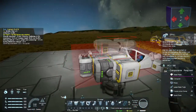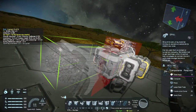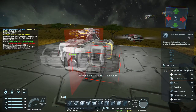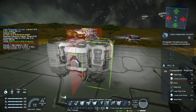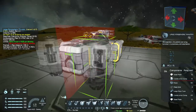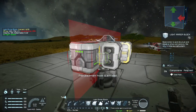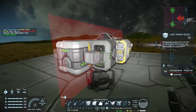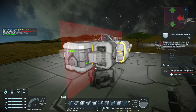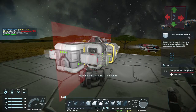Now that we have most of the basic components, let's grab our thrusters. Let's grab our large atmospheric thrusters. I'm kind of debating whether I want them there or further back - I think I actually want them a bit further back. I'm going to grab the light armor block to use as a spacer. Let's see if I can connect it up - I need a little more of a spacer.